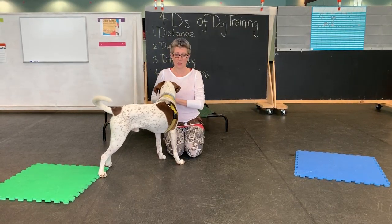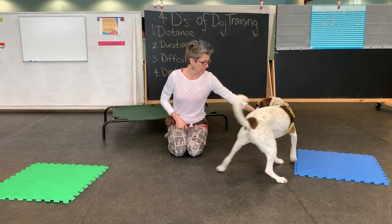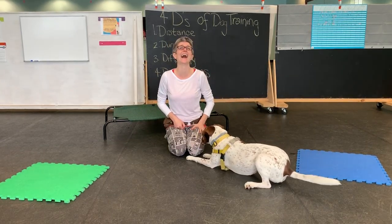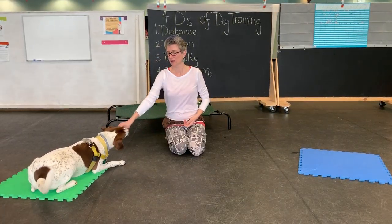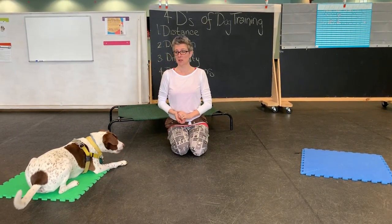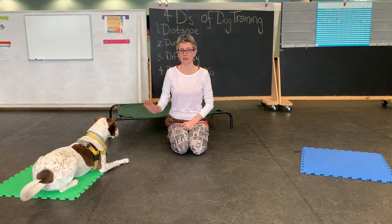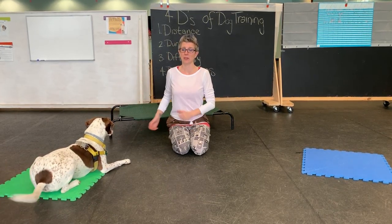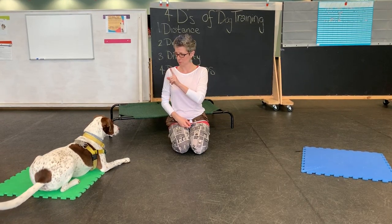What we're going to start to do — if your dog already knows 'go to bed' — is send him to the first one. So: bed, place, cot. I'm going to give these three things a different name, so that way I can start sending him to these places. That one's bed.